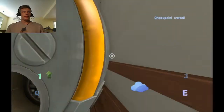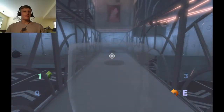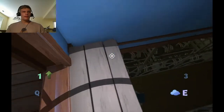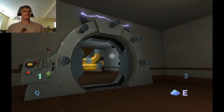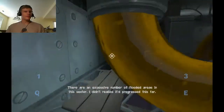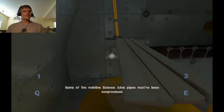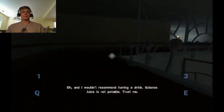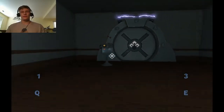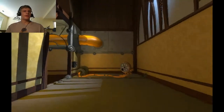And now we get Fluffy, which lets us pick this guy up, which we can then place on this convenient little marker here. I don't know why it's there. And then we can just fly it up and land on the top of the door frame. There are an excessive number of flooded areas in this sector — I didn't realize it had progressed this far. Some of the mainline science juice pipes must have been compromised. Oh, and I wouldn't recommend having a drink — science juice is not potable. Trust me.